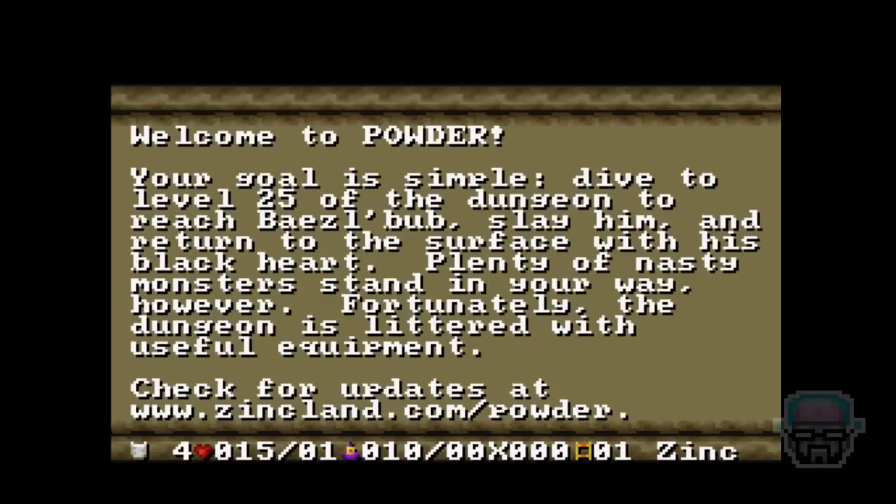Your goal is simple: dive to level 25 of the dungeon to reach Beelzebub and slay him, and return to the surface with his black heart. Plenty of nasty monsters standing in your way, however. Fortunately, the dungeon is littered with useful equipment. Checkable updates at www.zincland.com/powder.